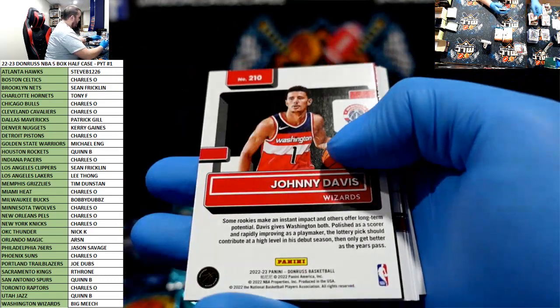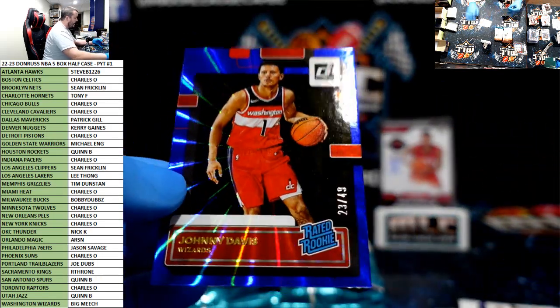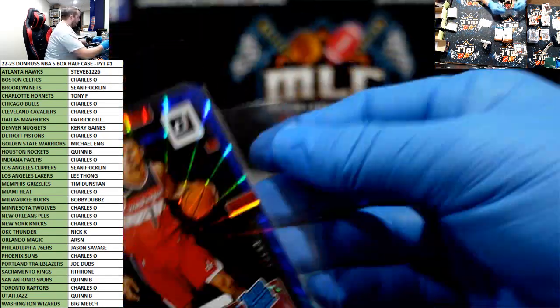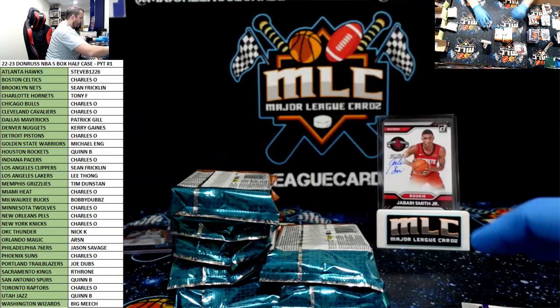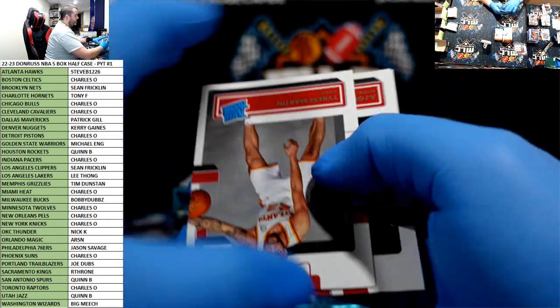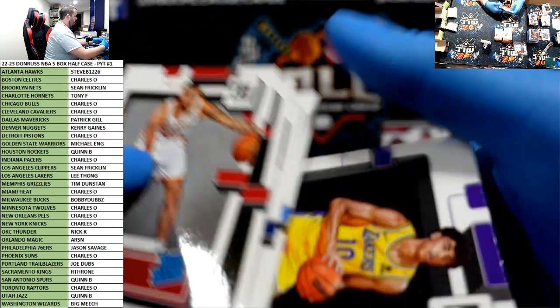Bridges press proof, Johnny Davis to 49 for the Wizards — Big Meach! Killing the rookie color — nice, keep this going in this case. Giannis Net Marvels, LaMelo, Luka.